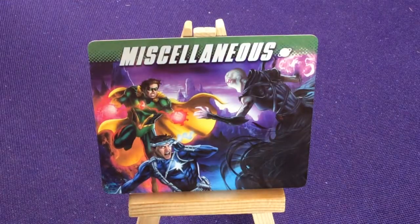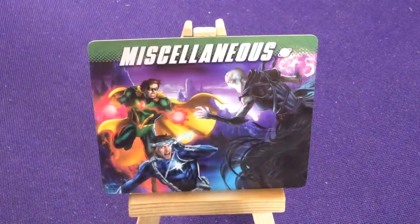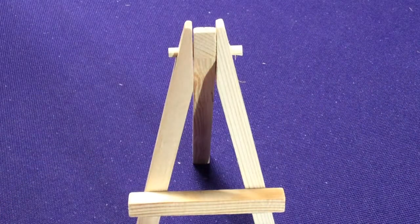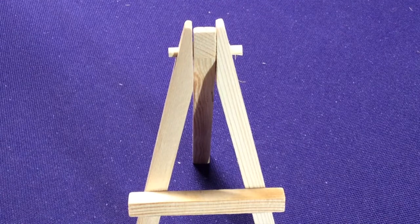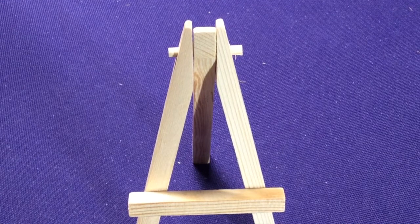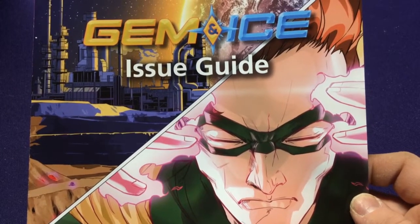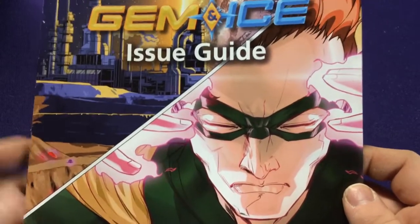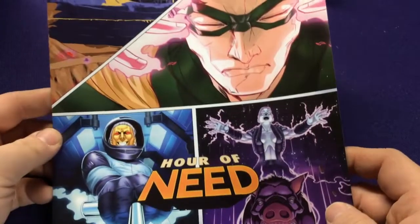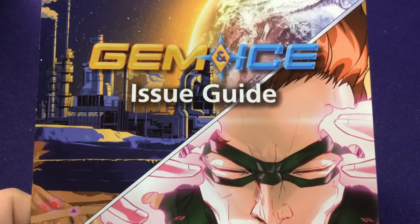We also have our miscellaneous divider and our Game Round cards. So, very interesting — different setup for each issue. This was the Gemming Ice expansion, which, again, I'll remind you is a Kickstarter exclusive set. If you're looking for this and you enjoy what's in there — interesting villains, heroes, and whatever to play as — you can definitely pick it up. It's a little more complex, but it should be fun. Alright, see you guys in the next video. Bye.